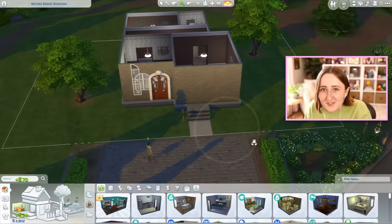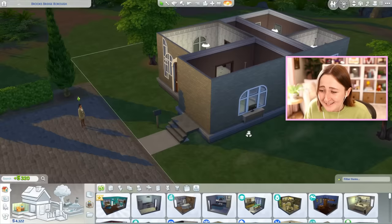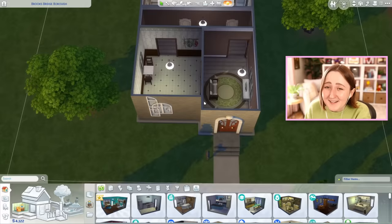The underside of those stairs was 544 simoleons! Why did they do that? Why did they use them? Do you think they even know that the underside of the stairs is too expensive to keep? Like, they're the ones that make the game — do you think they realize that? Because that's starter home 101: delete the underside of the stairs to save some money.